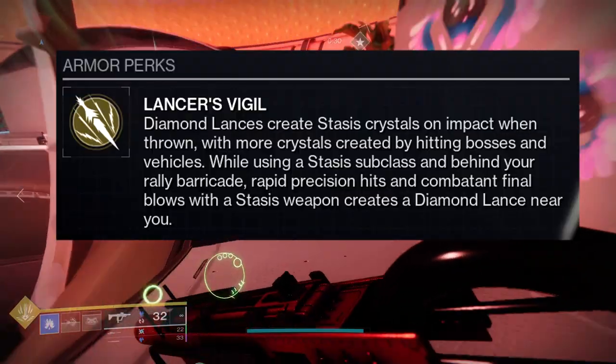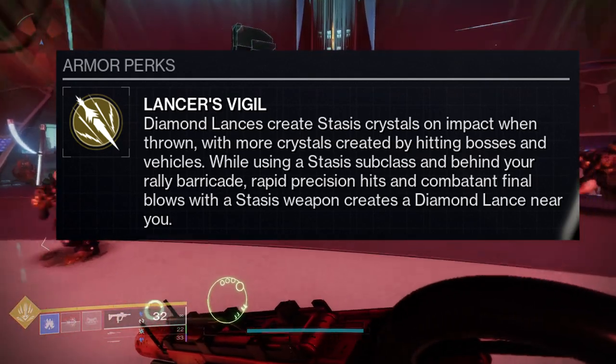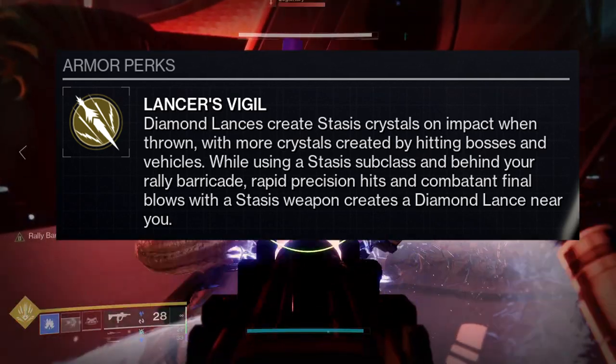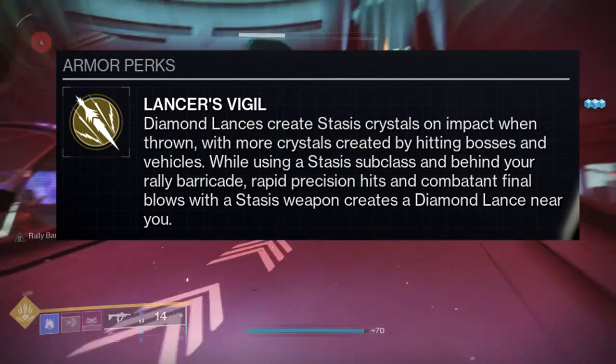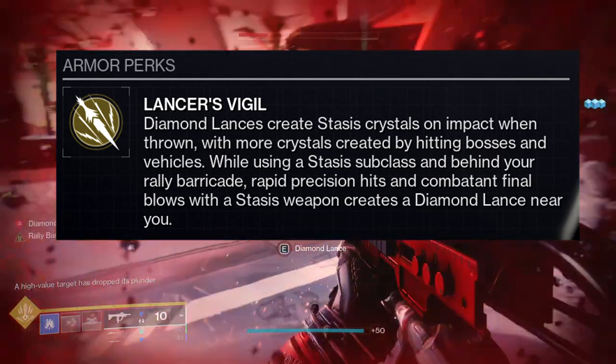So the Landscap's armor perk is called Lancer's Vigil. Diamond lances create stasis crystals on impact when thrown, with more crystals created by hitting bosses and vehicles. While using a stasis subclass and behind your rally barricade, rapid precision hits and combatant final blows with a stasis weapon create a diamond lance near you.